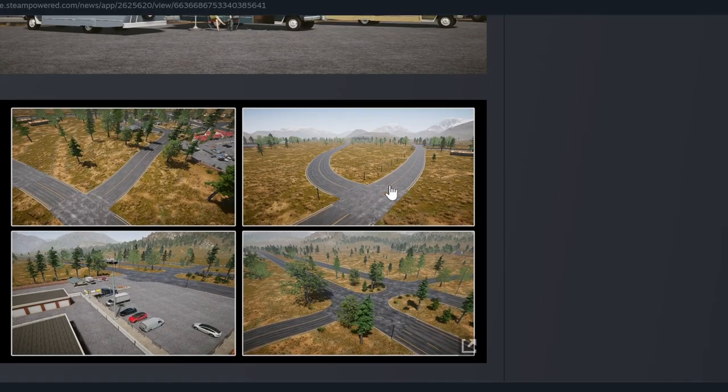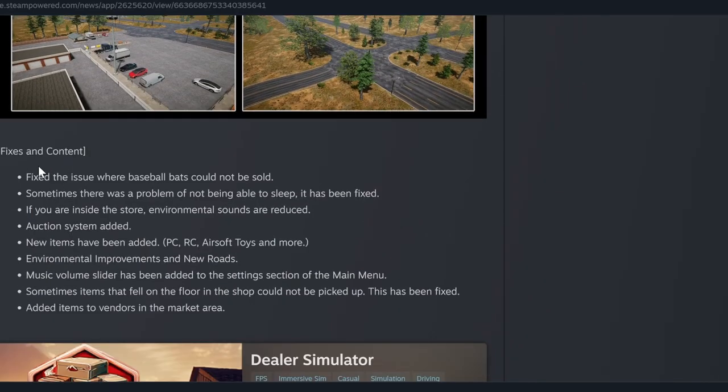For fixes: the baseball bat item is fixed - if you've been watching my series, we've been having a problem with selling that blue baseball bat, so now we can actually sell it. Sometimes there was a problem with not being able to sleep - I never had that problem but that's good. If you are inside the store, environmental sounds are now reduced. Auction system added.